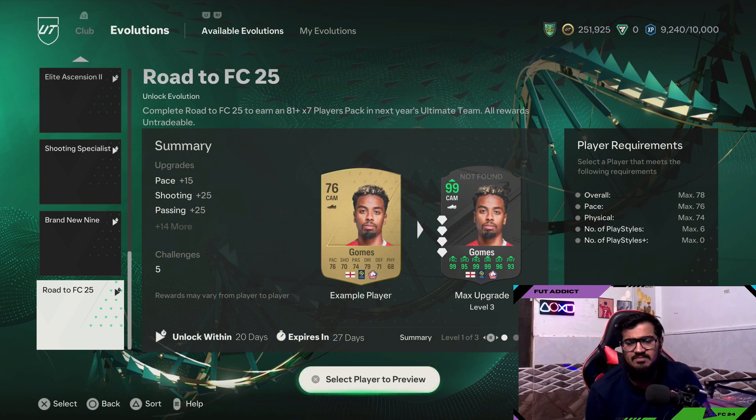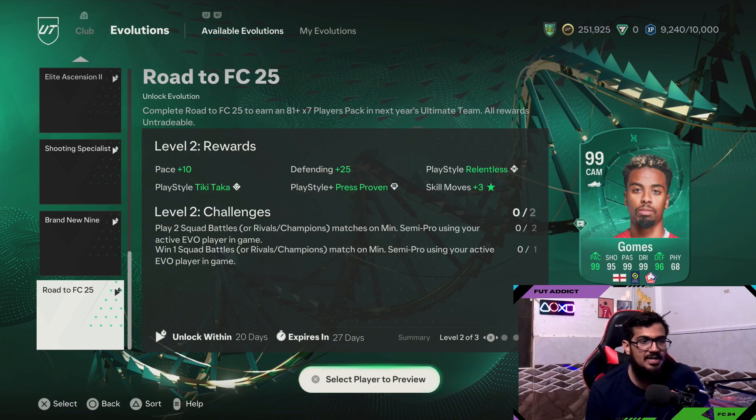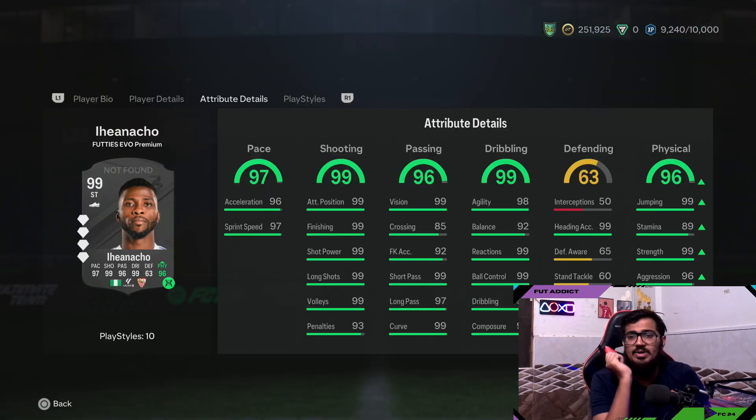This is a very good evolution. The requirements are: overall has to be 78 max, pace 76, physicality 74, and number of play styles should be six or lower. This will give you plus 25 everywhere — every stat — so plus 25 on pace, 25 on shooting, 25 on passing, 25 on dribbling.